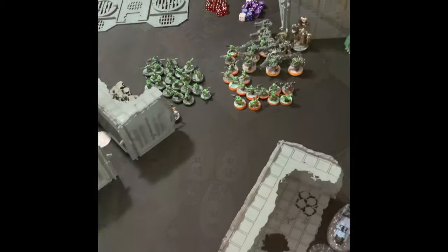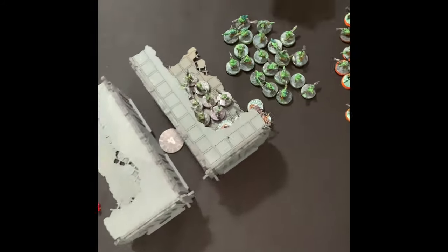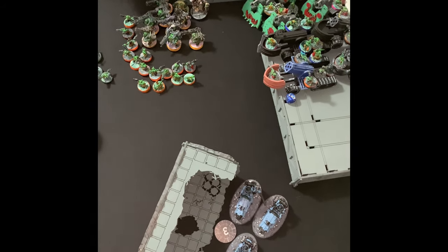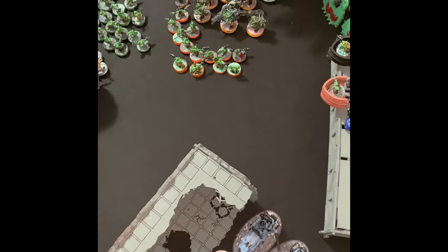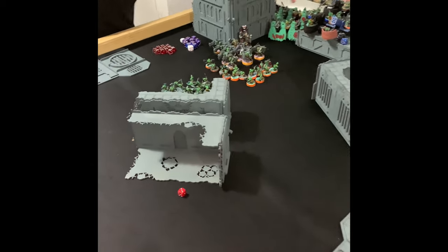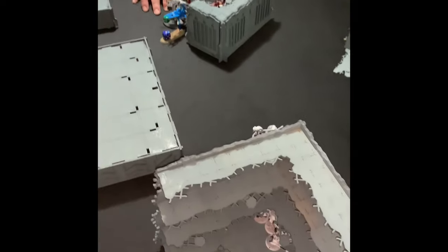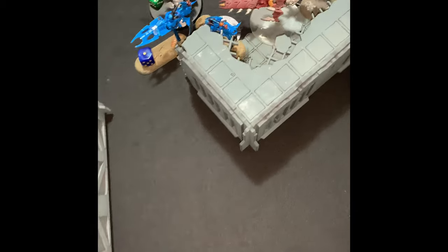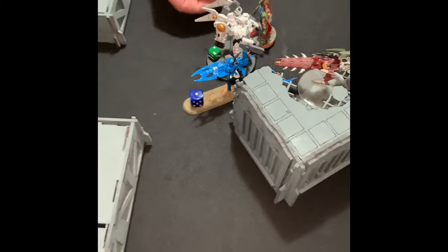Down into Ork Turn 4. The Mek Guns killed the Broadside. The Grots killed the Strike Team and the drones. The Mek Guns here killed the Breacher Team. The Flash Gitz killed the Fire Cadre. The Weirdboy took 5 wounds, took 3 wounds from Smite and 1 wound from combat, putting them on 5 wounds. He's regenerated in his movement phase. Going into Tau Turn 4, the Commander is still on the table.